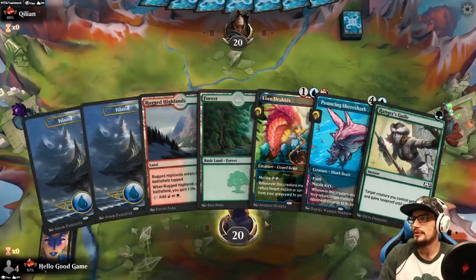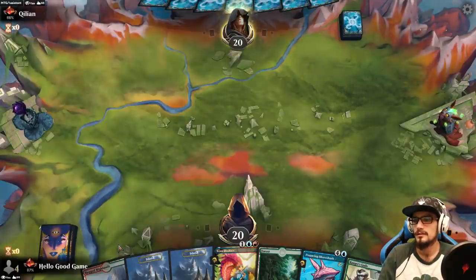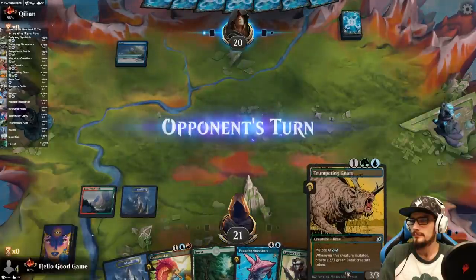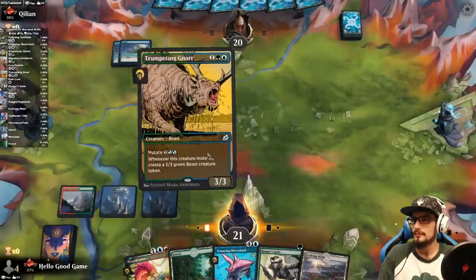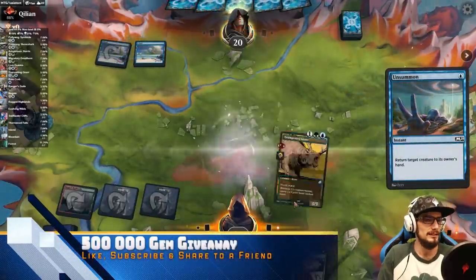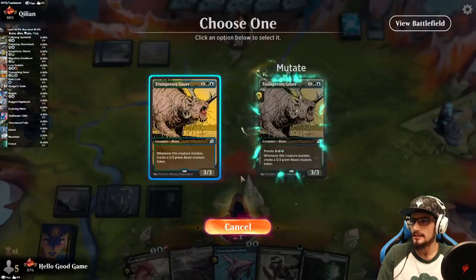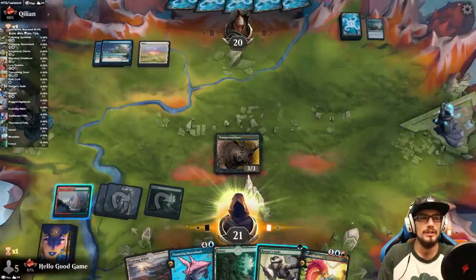All right, we go first. We do have protection. We could start the mutate stack at three, but that's a little slow. The Trumpeting Gnar is one of the better creatures to start a mutate stack on. On-summon removal isn't quite as insulting as removal mid-stack, but it still hurts. Let's do that again — this time we have protection, and we can even grab it back if we have to use it, which is reasonable.